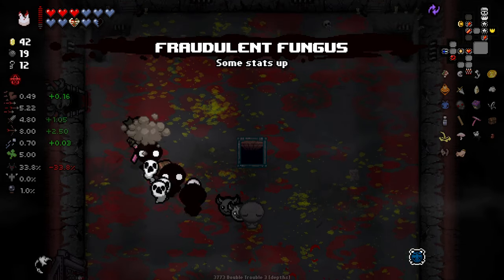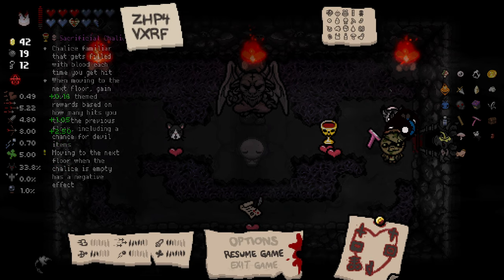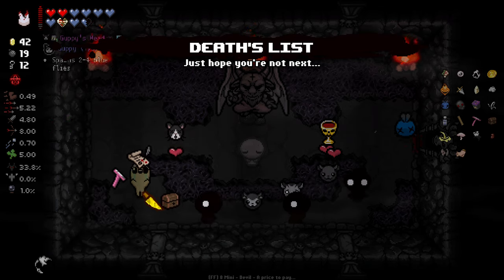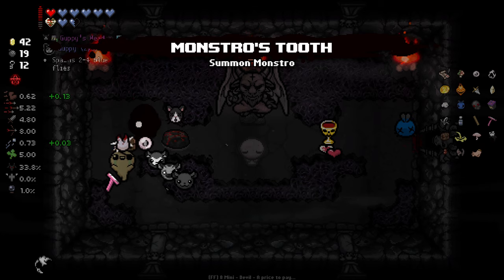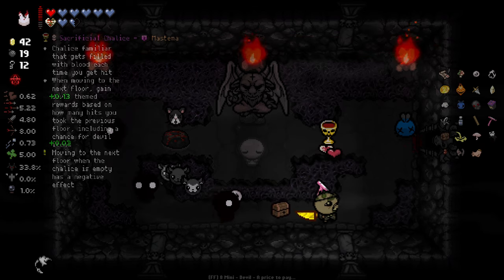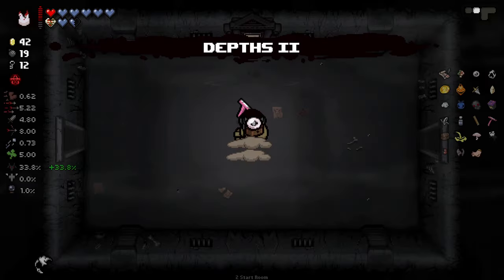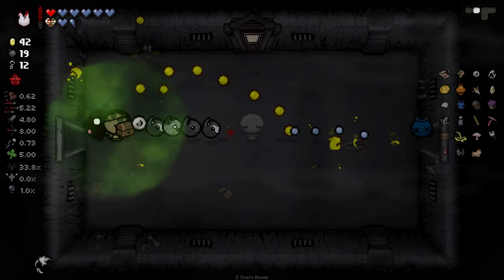Fraudulent Fungus — which I definitely do not mind. A child's familiar that gets filled with blood each time you take damage, moving to the next floor. Kind of interesting — I think I will take Death's List though, and I'll also give a touch to Guppy's Head considering we already have one Guppy item. I don't think I'm going to be getting hit enough to make the sacrificial chalice worthwhile — that's an item that's great if you're just not having a good run, but I think we're having a pretty decent run so far.